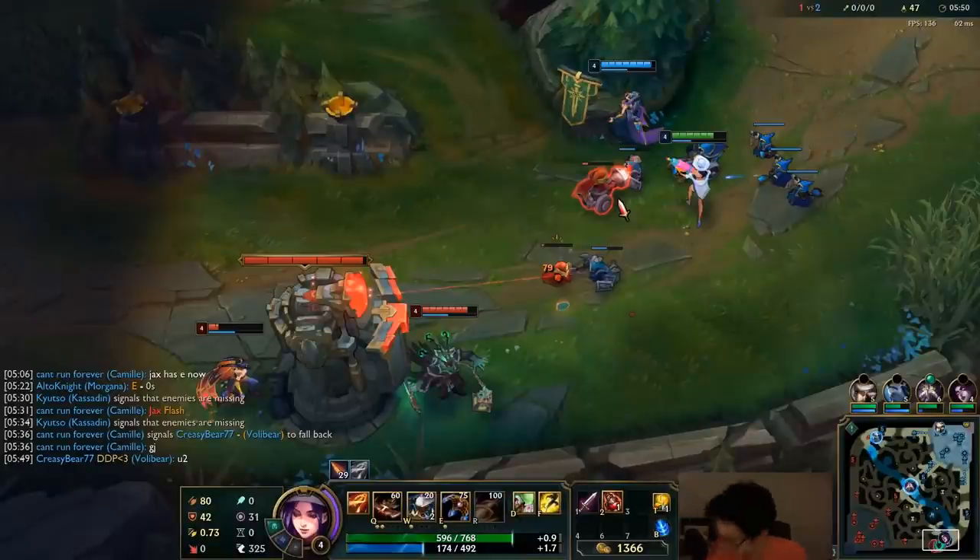Okay, today is a spicy one. You're going to learn how to do maximum damage on Caitlin in lane. You might already say 'I know how to do maximum damage — auto attack, Q, W, E.' Well no, it's not that simple. You're going to be missing auto attacks, missing damage. Thinking E-Q is maximum damage? No, that's child's play.